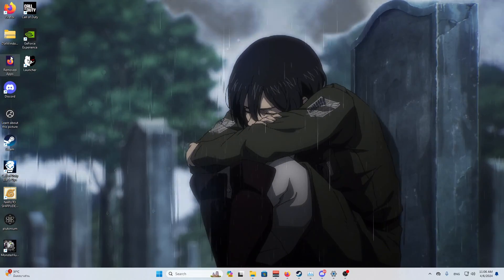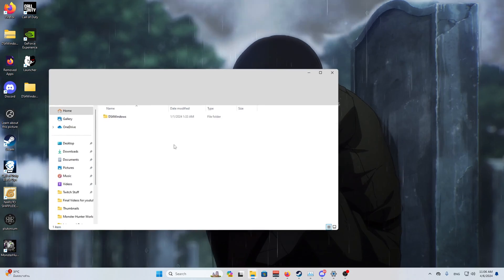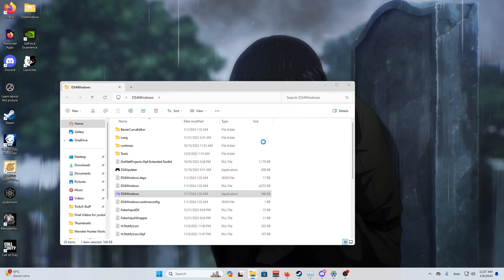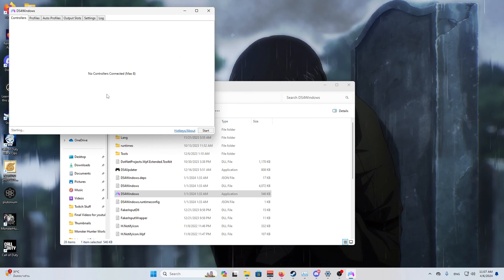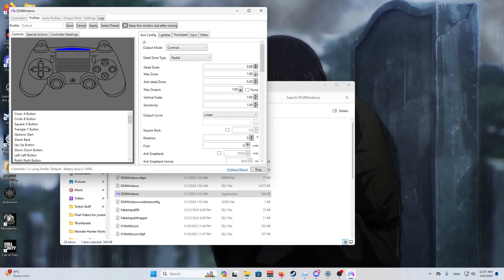Once you've downloaded and extracted DS4 Windows, drag it to your desktop, extract it, and you should see all the files. Click on the DS4 Windows executable — it has a controller icon. It's going to ask you to run it — just run it, it's safe. Then click on 'App Data.' At this point you may need to install some extra components, but once that's done, let's start editing the controller for zero input delay.